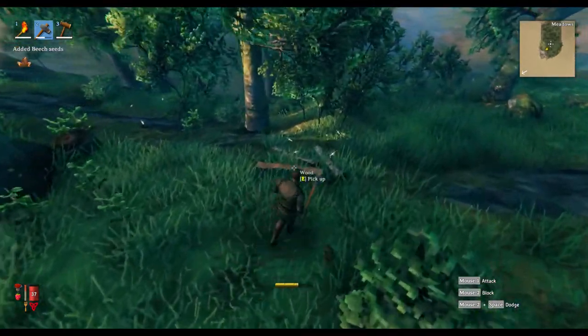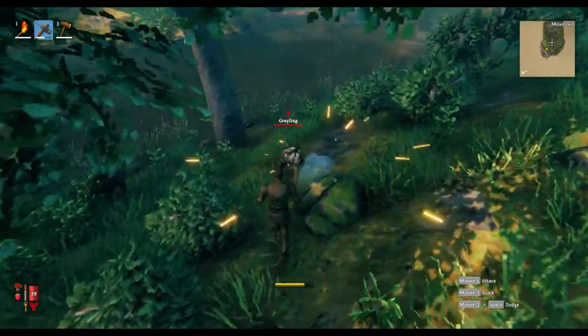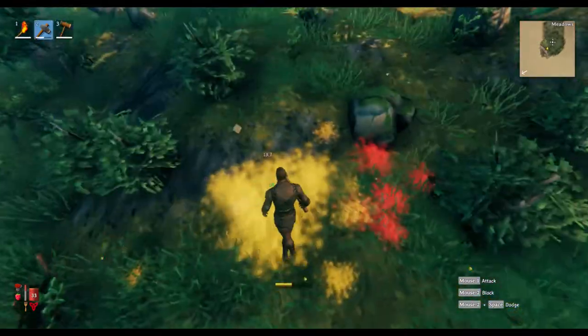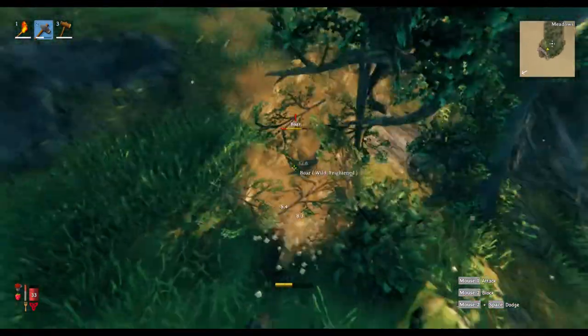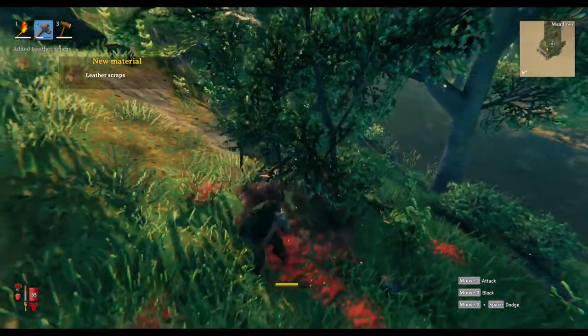Logs are going to give you the most wood for building your bases. You don't have to build anything too extravagant. Your damage will go up — I believe for unarmed combat and axes it doubles when you hit level 100, so keep that in mind. Boars and deer are plentiful in the beginning area, so that's how you get food.